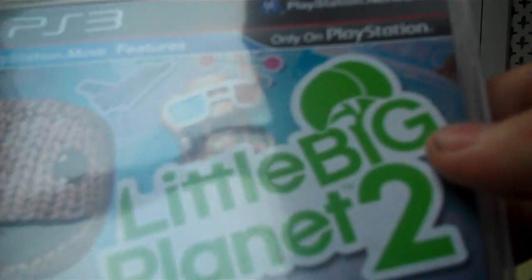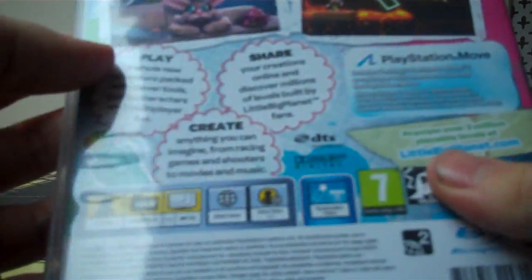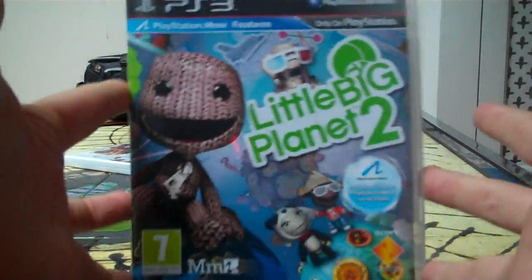And there's the back. If you can see that — play, share, create. The whole world's creating games for you and a lot of things along the bottom. The minimum space required is 1.3 gigabytes. It does up to 720p HD — surprised it doesn't do 1080p, I don't know why. You can have up to four players online, which is the same as the first game. It says it has PlayStation Move features, and it includes 10 bonus PlayStation Move co-op levels.